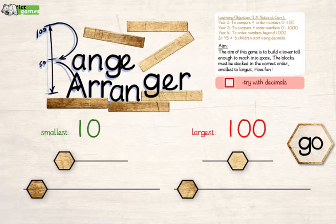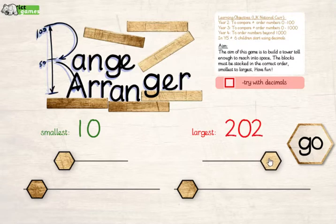This is Ranger Ranger, and the idea is that you're ordering numbers up to 100, up to a thousand, or beyond. Have a look — I'm going to set numbers between 10 and 202 and press go.